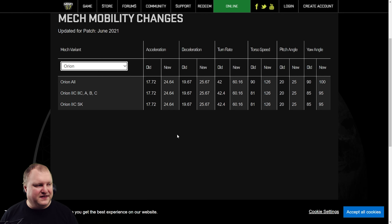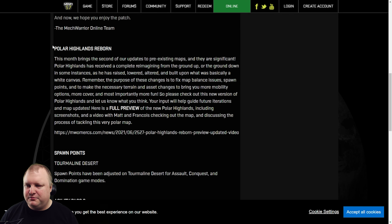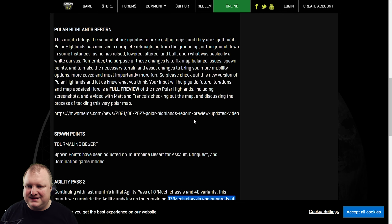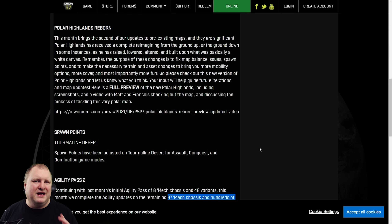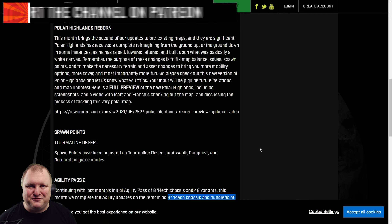I hope it will rejuvenate some of the older skills — like torso twisting and mech twisting together with your legs, and getting a little bit of extra speed on the turn. Together with the new Polar Highlands map, it should be a nice, exciting update. No huge new mechs or anything, but good upgrades for existing mechs. I'll be excited to try these out with you. I'll see you on the battlefields of MechWarrior Online — and if you want to join me, make sure to join my livestream at Twitch.tv/TheRealTTB. Have a good one.